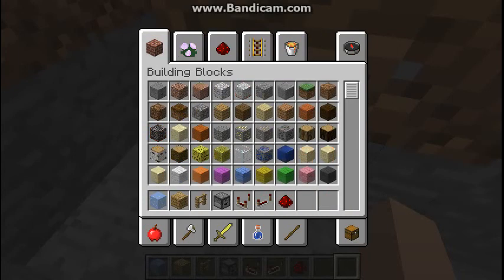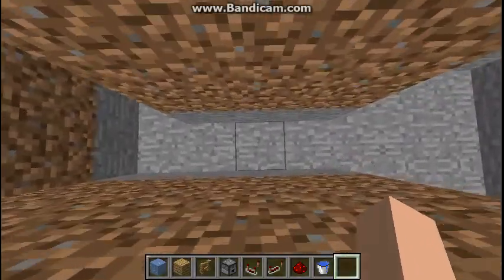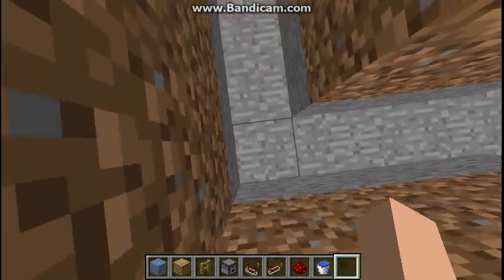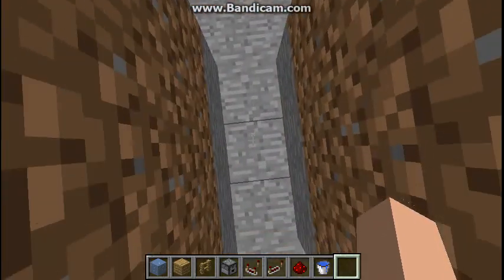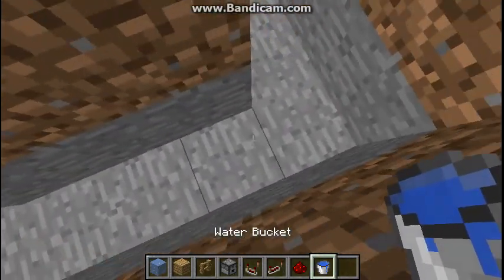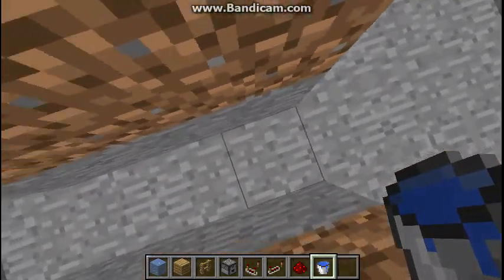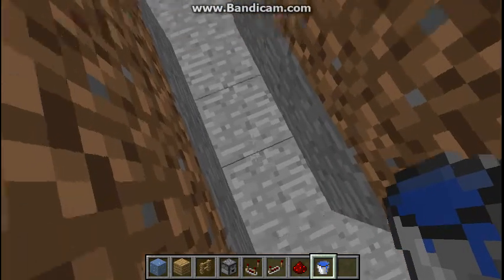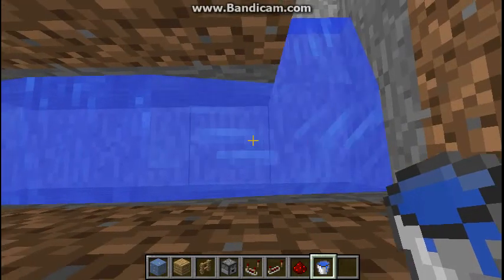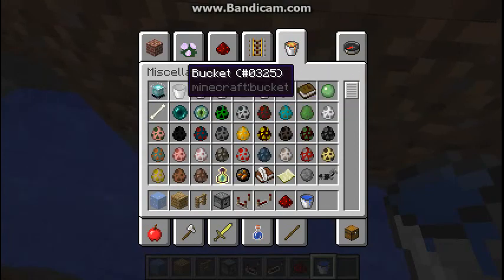You're also gonna need water. So you see the outline I made — you have to have it like this, going one, two, three, four, five, six, seven far. Water can go at least seven blocks, so if I place the water here it should reach all the way over there.